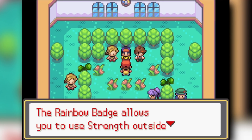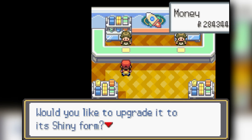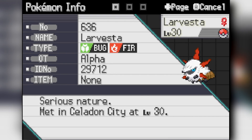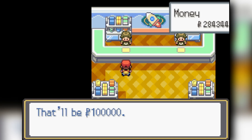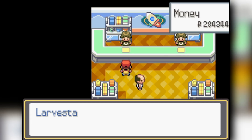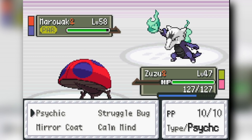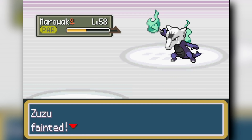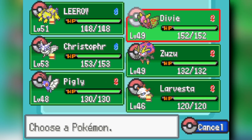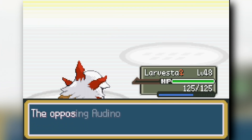Frostmoth is broken — but now we're going to get the actual OG broken moth: Larvesta. We accidentally get the Swarm ability one first, but we want Flame Body, which will come in handy constantly. After resetting and getting Larvesta with Flame Body and the right nature, we face off against Giovanni with Larvesta already putting in work. In Lavender Tower, the Marowak gives us a lot of problems but we eventually paralyze and knock it out, then move into the training grounds to fight Aldinos for XP. The level cap is 56 so we can't evolve Larvesta into Volcarona just yet.